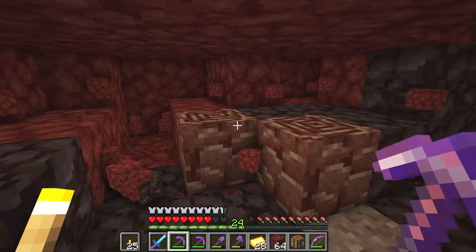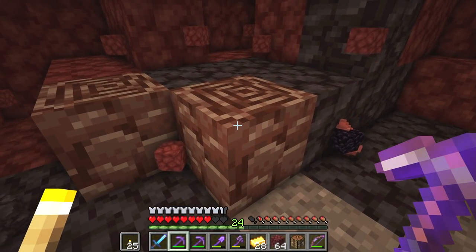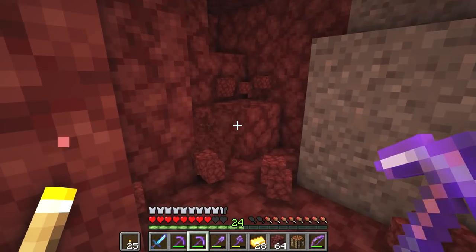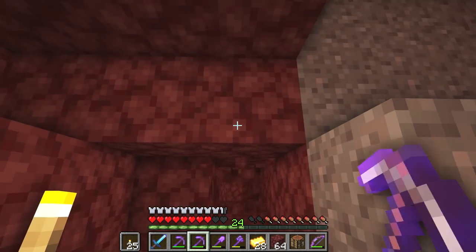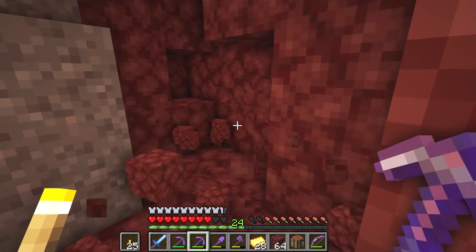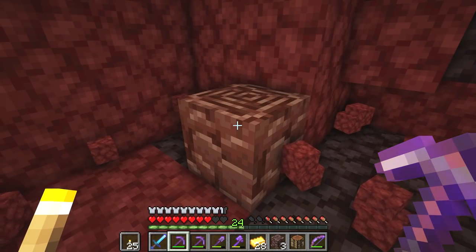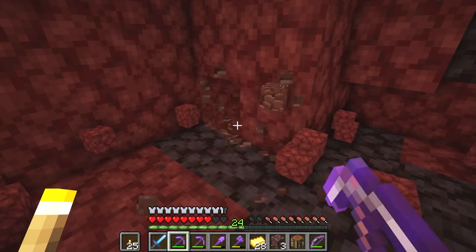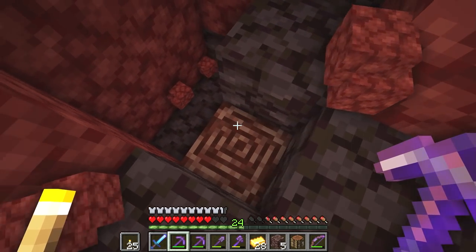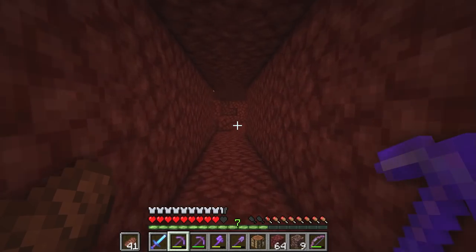Finally we've got our first pieces of Netherite — this took quite a while to find, but we've finally got some. Let's go ahead and mine this. We've come up to a gravel patch — I seem to always find Netherite near a gravel patch. We've got another piece of ancient debris, then our fourth — oh, and another one. Three pieces next to each other! Six pieces — we're on a roll. I think that's enough ancient debris for today.